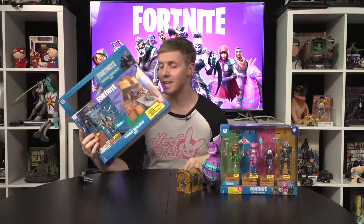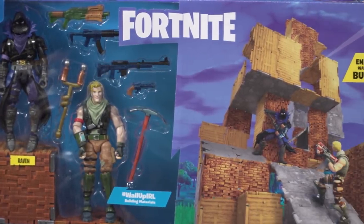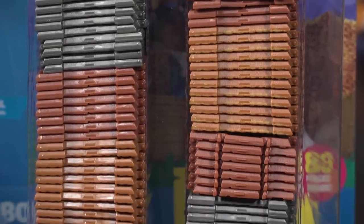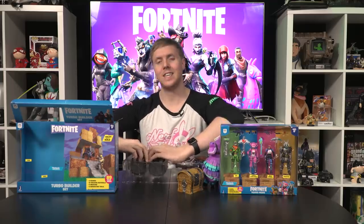Let's start off with the biggest set that we have here. This is called the Fortnite Turbo Builder Set, and I think the idea behind it is this is the package that comes with the most mats, the most building material. We've got 27 wood, 27 brick, and 27 metal. Let's get these mats out of here.